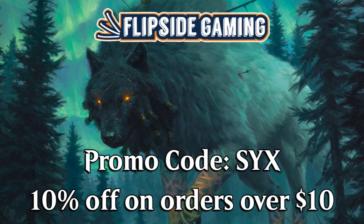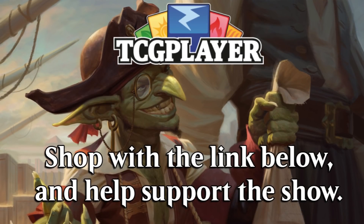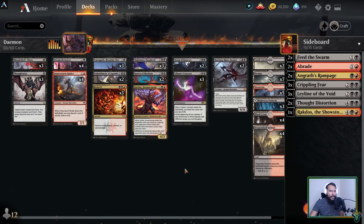Be sure to go to flipsidegaming.com and use promo code 6 for 10% off on orders over $10. Do the same with the Grizzly Gentleman for 10% off at checkout on your fantastic beard products. Or you could shop via the TCG Player affiliate link in the description below to help support the show, and you can go to Gray Viking Games with the affiliate link below to grab some sweet arena codes.